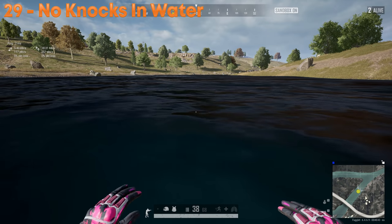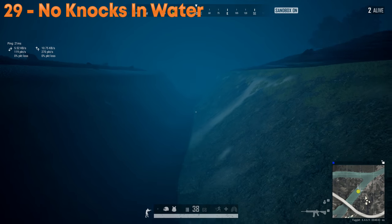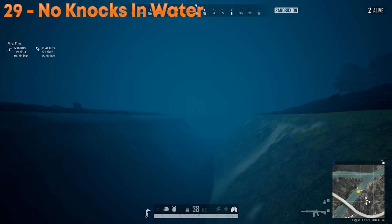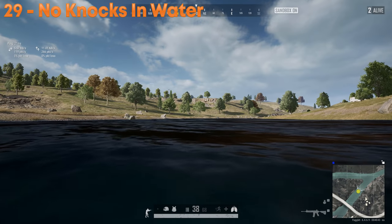There's no getting knocked in water. If you're playing duos or squads and you take a knock in water, it counts as a kill — you can't go into a downed state and be revived. You will instantly die. So be cautious if you are near water. If you get shot, you will go straight to the main menu.